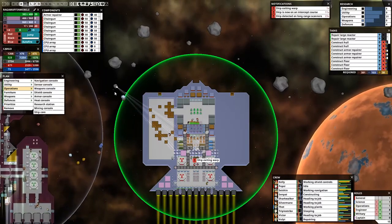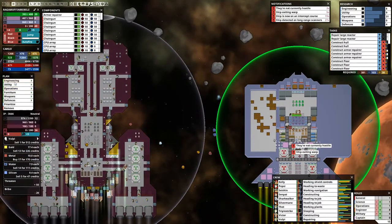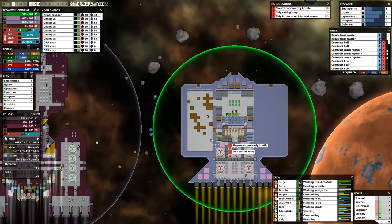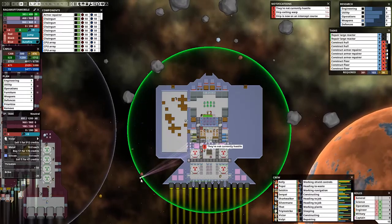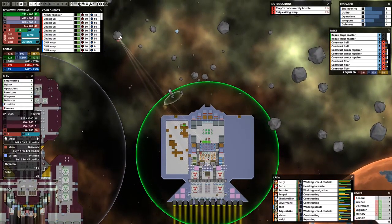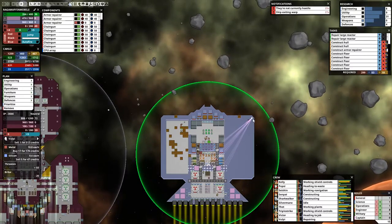Ship exiting warp — not hostile, thank God. Look at their shields. They're one of those big ones. Yes, sell gold — take our gold please, take our water too. Not selling Volpe though. Thank you for your patronage. Finally sold them some gold, man. I want the credits because I want to be able to bribe in case more dangerous enemies come our way, which they inevitably will.